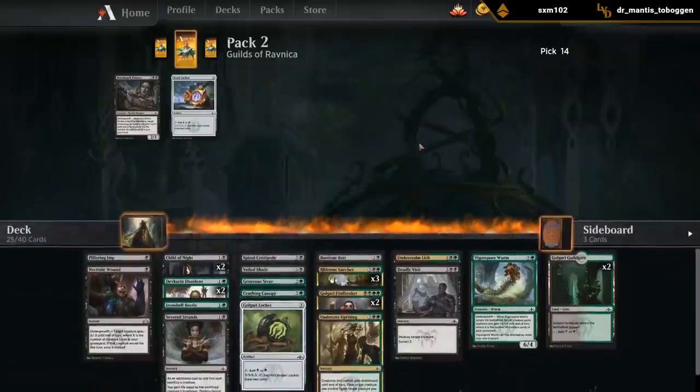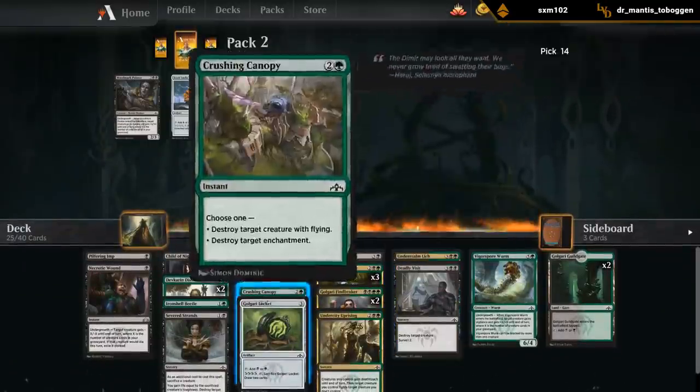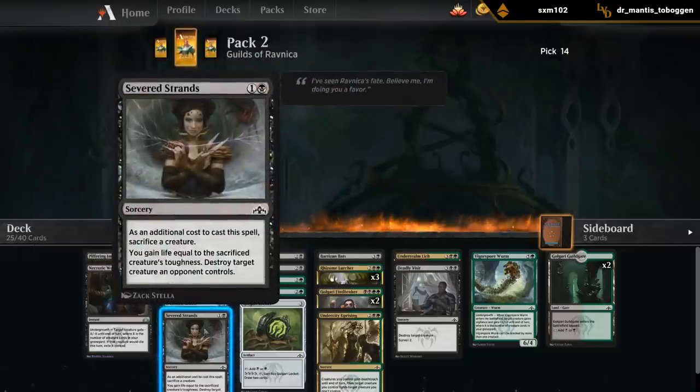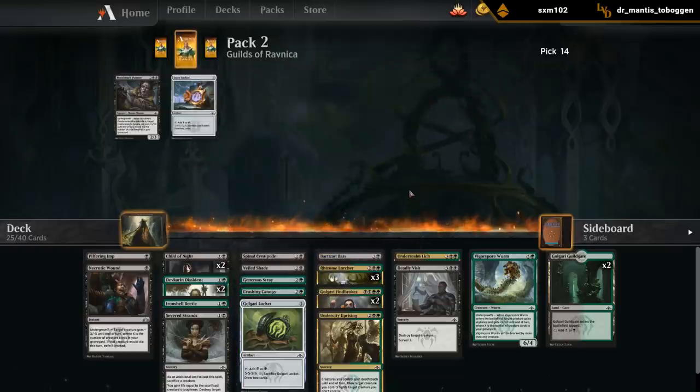The first pack definitely was better than the second one, but we still got some nice cards - second Finebroker, more Lurchers. So yeah, we're just looking for more Severed Strands, more Burglar Rats and Generous Strays. More removal in general would be nice, but our deck is shaping up nicely.